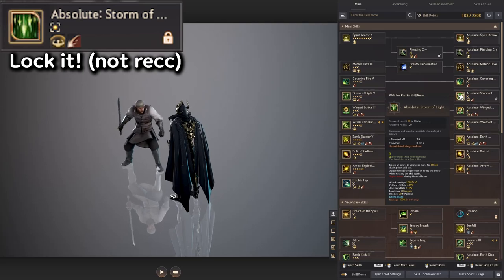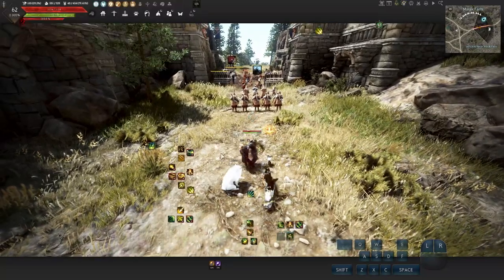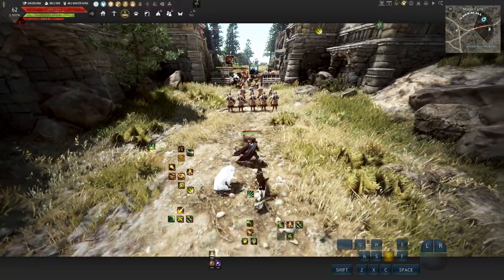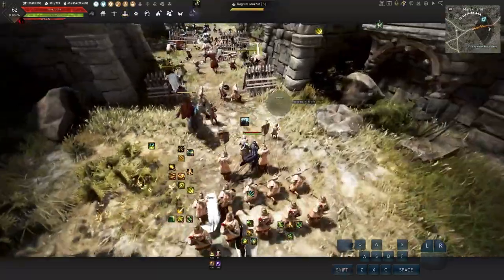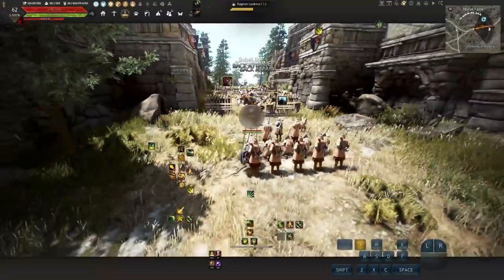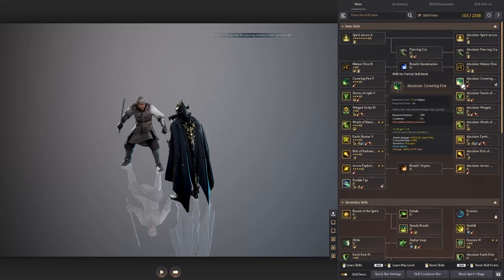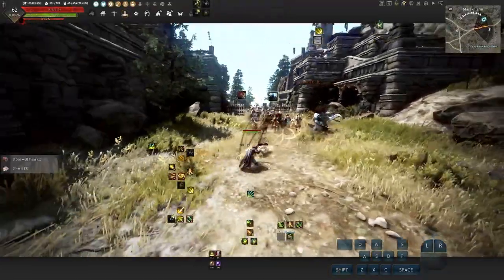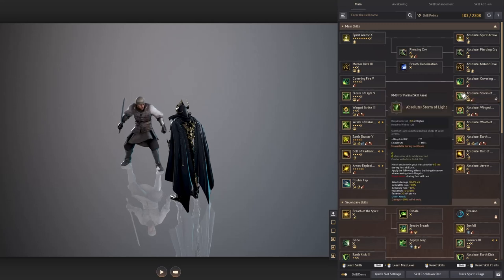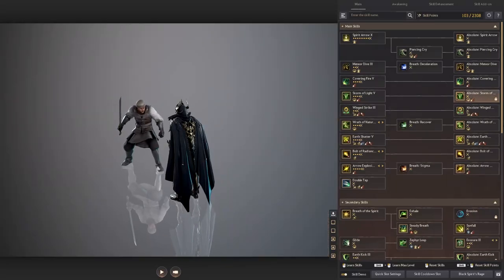This is how you use Storm of Light. You must have the Crossbow out, then press Q to start. That means it's notched — you can cast it every time you press Q after using a skill. For example, Glide and then press Q. So the method is: use some kind of skill, then press Q. That's how you use Storm of Light. It might be good for combos like Slide+Q, but personally I wouldn't use it — you can lock that skill if you want.